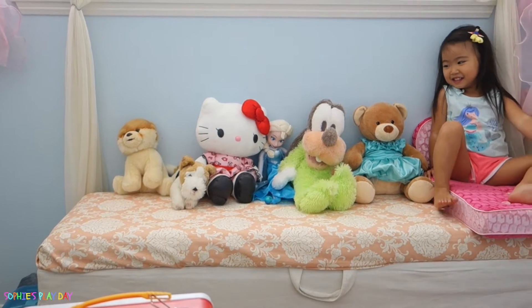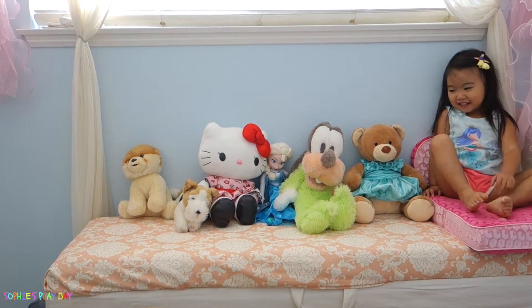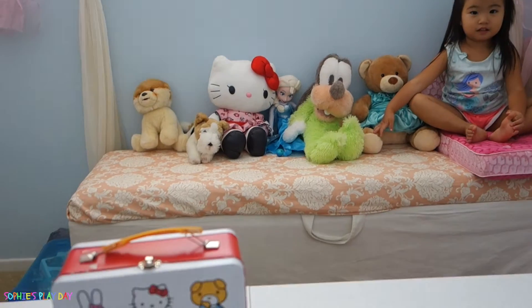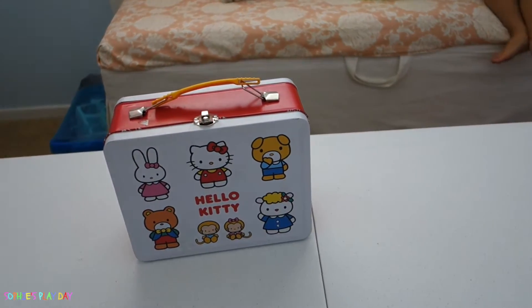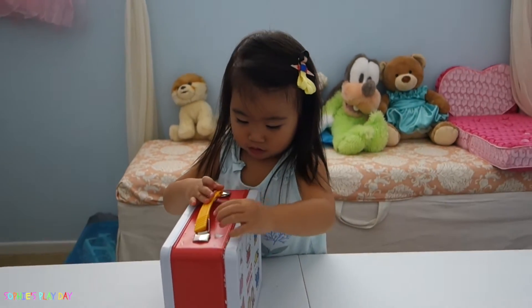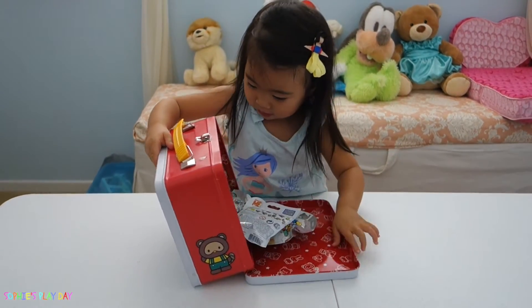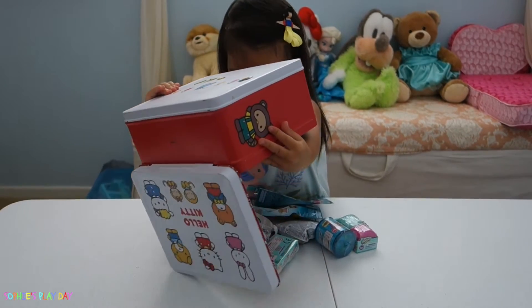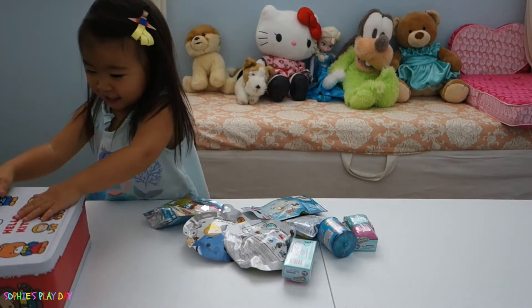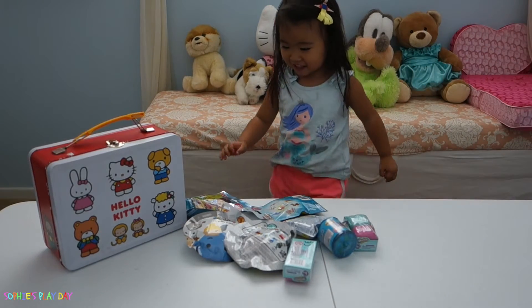Hi Sophie, what are you doing over there? Sophie's just sitting with her teddy bears. Sophie, why don't you come here? We have something here. What is in this Hello Kitty box? Let's see — there's surprise stuff in there. Open it up! Whoa, what is that? You have blind bags, Sophie! Look at all those surprise blind bags in this Hello Kitty lunch box!